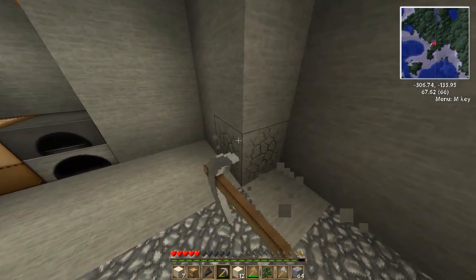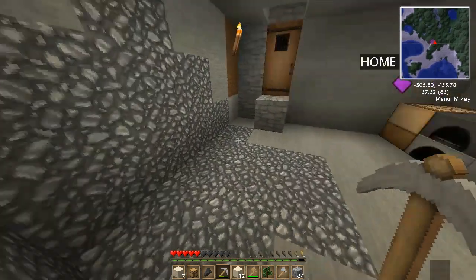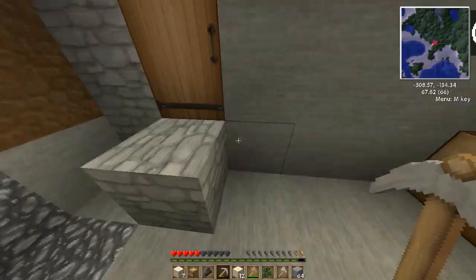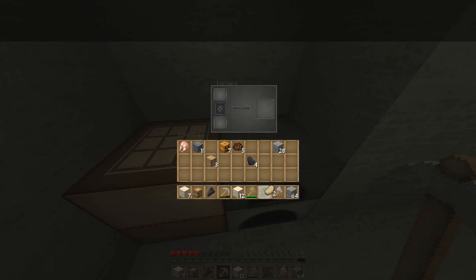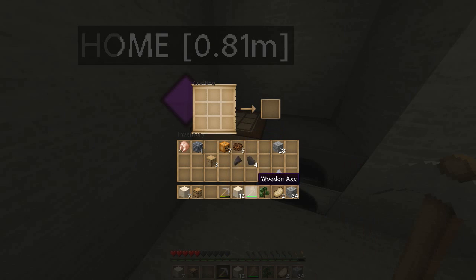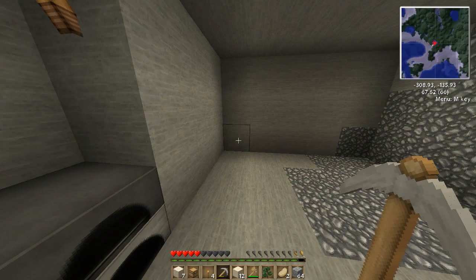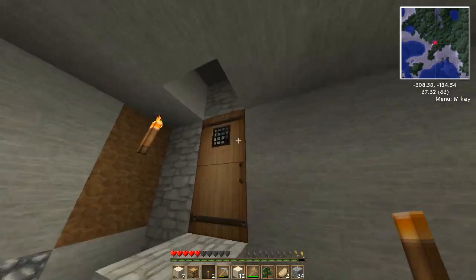Almost done — I just want to create a little bit more. We got some food; I don't necessarily need it yet. I'm going to start starving soon, but this comes first. I need a stick. Whoa, was that a wooden button? Huh, they changed that — I need to figure out what the difference is between those two. Four torches, useful — this is just for the house. I'll worry about finding more coal later; there's coal everywhere around here.